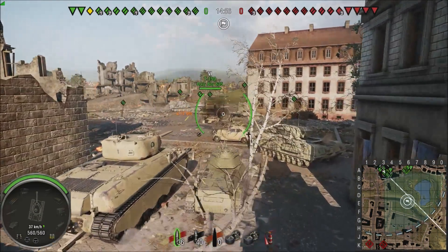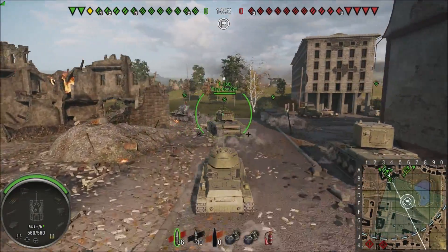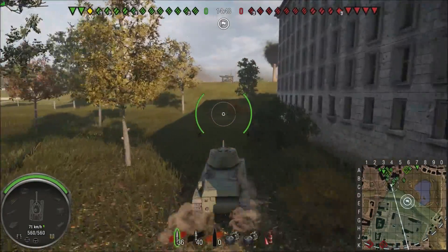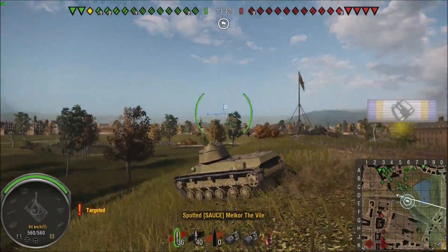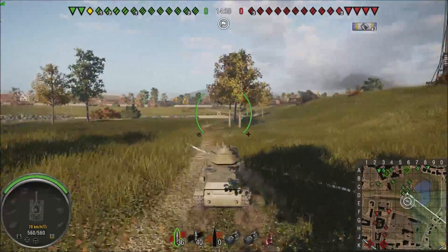So we're gonna try to get around all these fat guys and get up to the left side if we can. I'm gonna make an initial spotting run just to give the team an idea of where the enemy is going. So immediately jump up here, spot everybody, and jump down. I really only spotted three people.